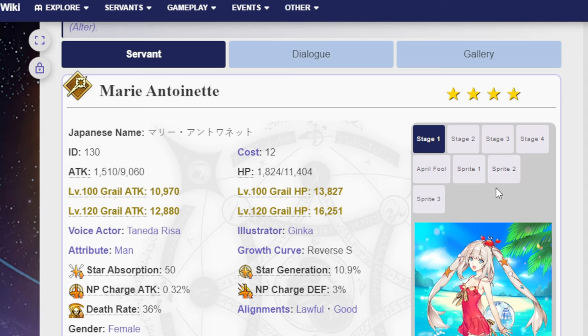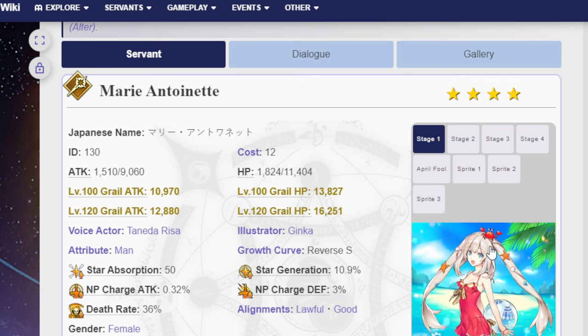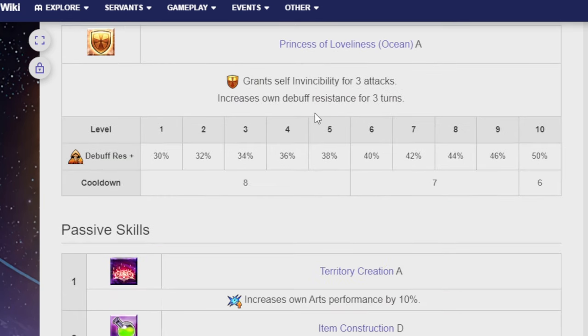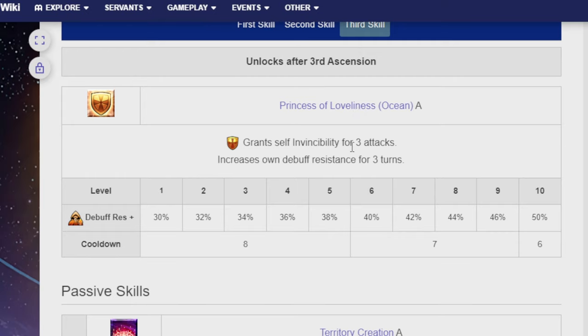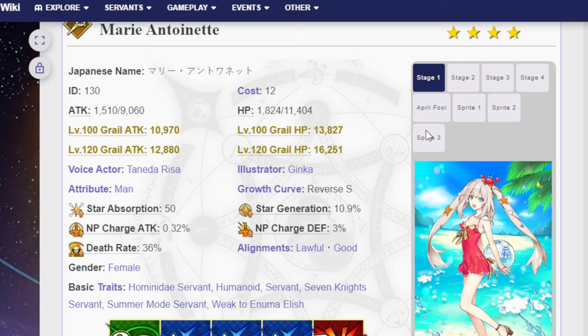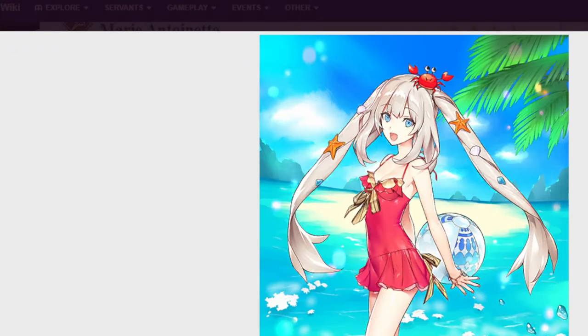The reason I want my final copy of her is because I have a long, sordid history with Summer Marie, and I want to finish the story on that by getting her NP5. But for the most part, on this Da Vinci banner, she's going to be an 'oh man, that could have been Da Vinci' type of servant, which is very sad. I really hope they buff her at some point, because I do think the invincibility for three attacks skill is pretty decent. It's just that her other two skills are too old at this point. She's really nice to look at though. Look at that crab.